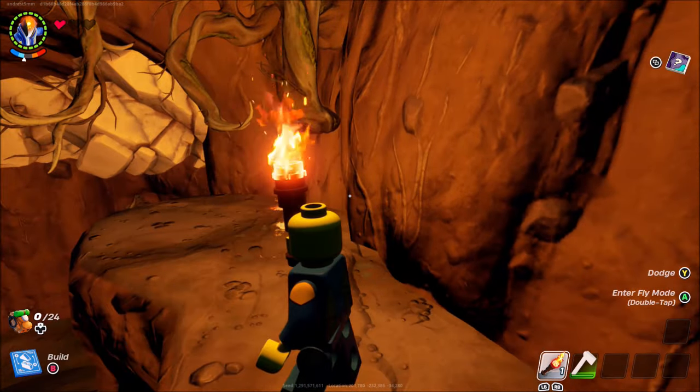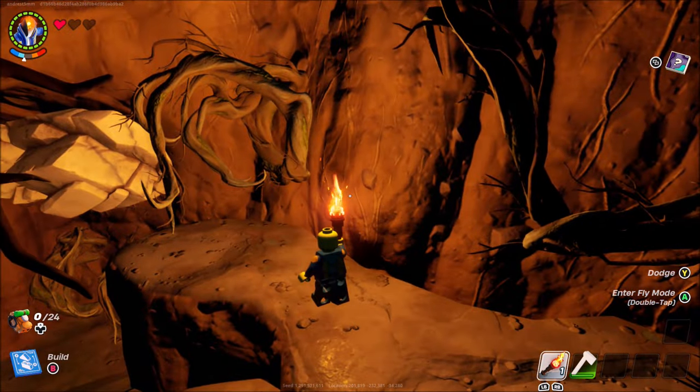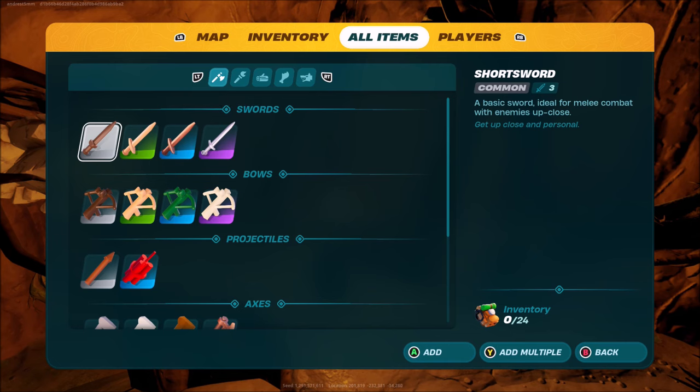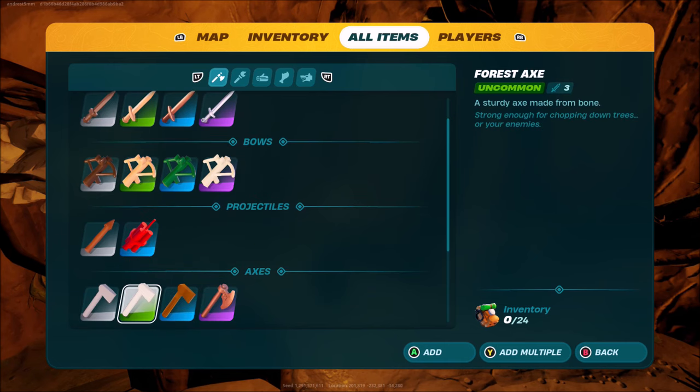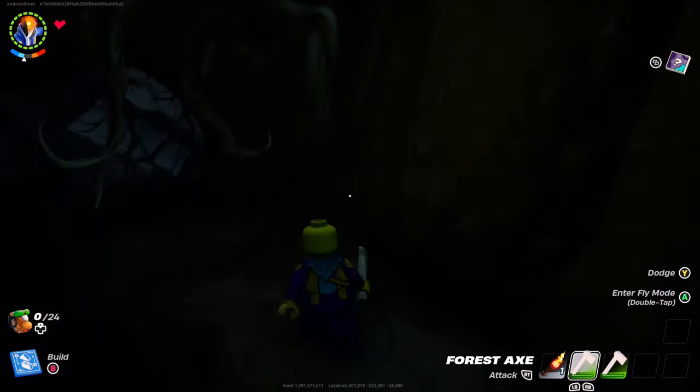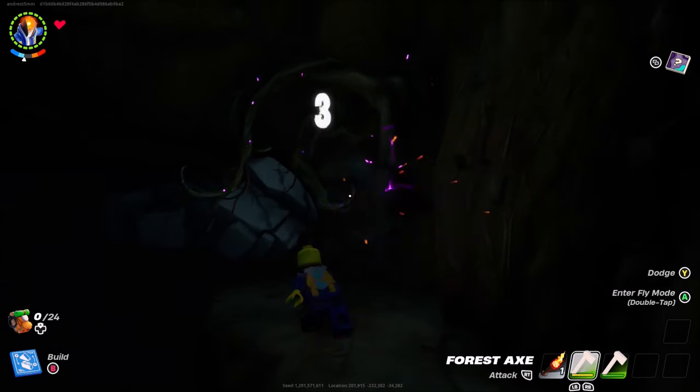Hey, what's up boys and girls! Today I'm going to show you how to break Knotroot in LEGO Fortnite. To break Knotroot, you need to get this forest axe — get this common forest axe, and you will be able to break Knotroot.